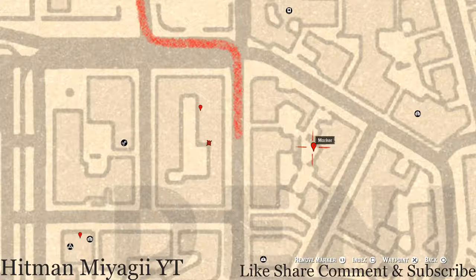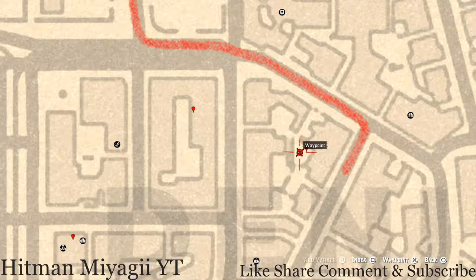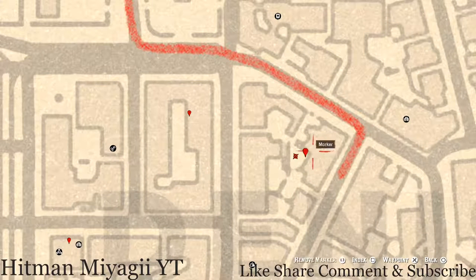Right across the way once again is a tarot card — this is a Four of Cups. This Four of Cups is sitting right here at this location on a box near a fountain with a light. The fountain with a light is like right here and the card is kind of over in the corner, maybe a little bit more over — right there.